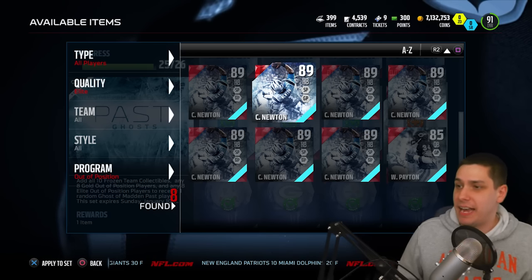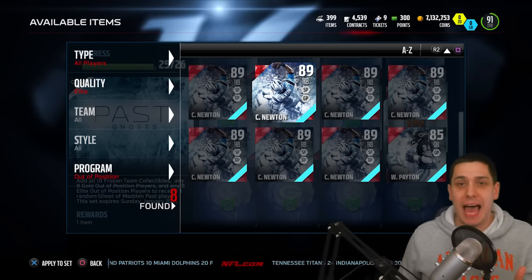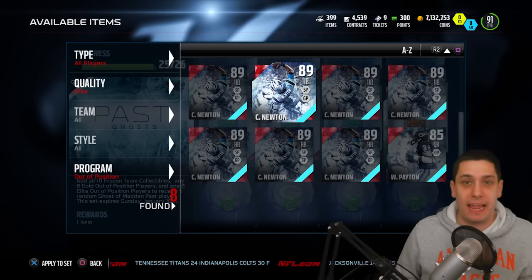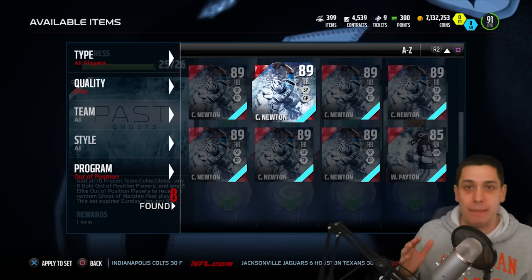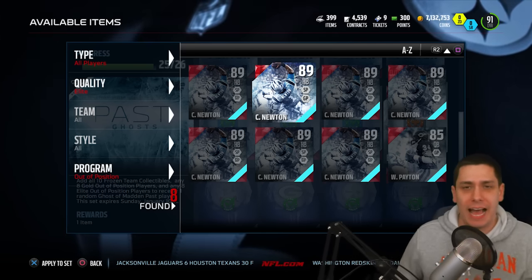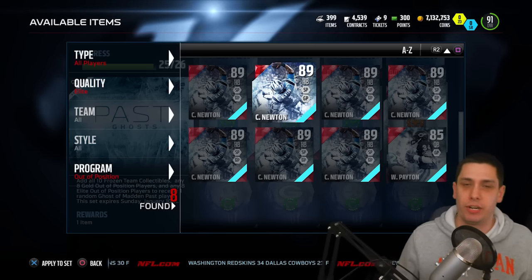If they do fix it, maybe we'll do another Madden ghost set of some sort. But in the meantime, if you stuck around through the whole video, I'm going to have you guys leave your PlayStation Network name in the comments section below. I'm going to give away one of these Cam Newton cards just for the hell of it — it's a 50,000 coin giveaway. If any of you want to try out this Halfback Cam Newton — again, it doesn't go into the set just so you know — leave your PSN in the comments below. I will pick one of you within the next day or two and contact you via PSN, then send the card over to you whenever you're interested in receiving it.